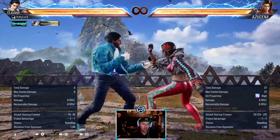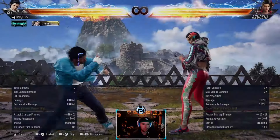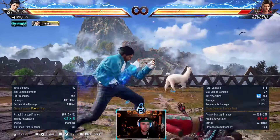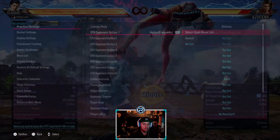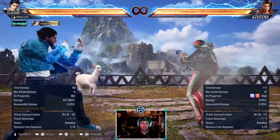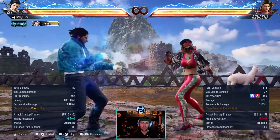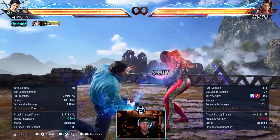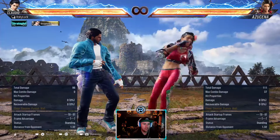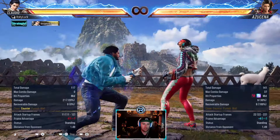Forward 4-4 goes into heat - it's minus seven on block. The first hit is homing as well, so you can't step it, it holds you both ways. But you can duck the second hit - it is a high. And obviously forward 1+2 is her power crush. It's a really good power crush because it has crazy range, fast at 16 frames, but it's a high so you're only ducking that on a read. It's a good whiff punisher. Back 3 is plus four, leaves you in crouch - heat engager.